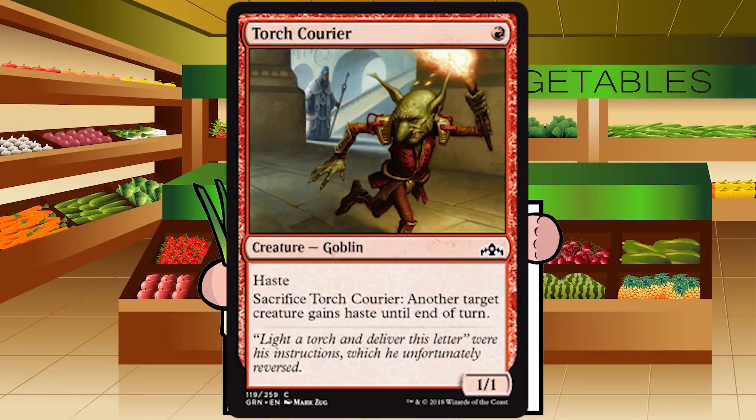Up next is Torch Courier — a single red mana for a creature Goblin at common. It's a 1/1 with haste. Sacrifice Torch Courier: another target creature gains haste until end of turn. I don't really have much interest in this one. One-for-one is not generally good. Randomly sacrificing it to give something else haste will be good sometimes, and other times it just won't even be relevant. Just play better cards. D — I'm going to try my best not to play this card.